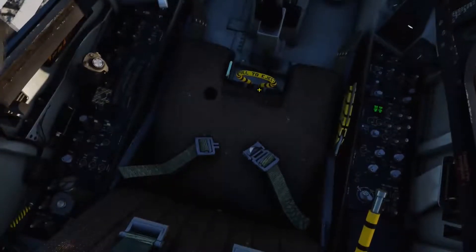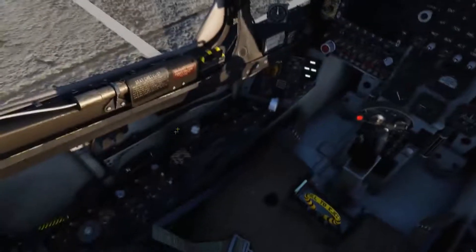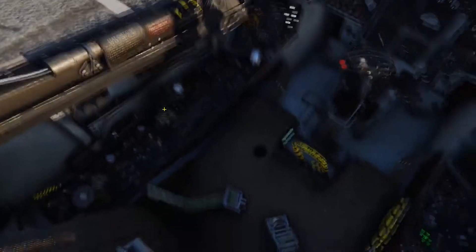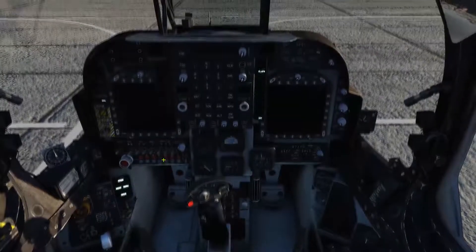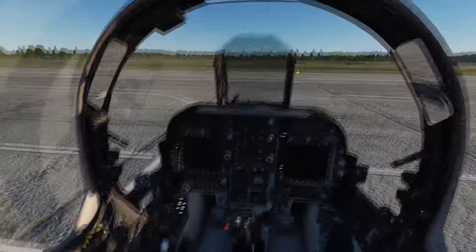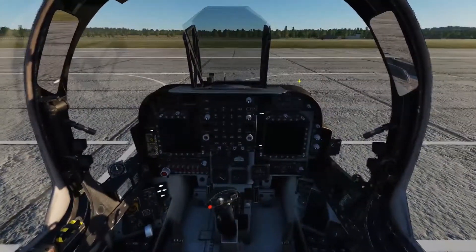Now I'll give you a word of advice: put the throttle cutoff lever back where it was. If you can't find it with your mouse, Left Win and T will put it back into position. Then you move your throttle forward and she starts up again. And that is you ready for flight. Thanks guys and we'll catch you in the next one.